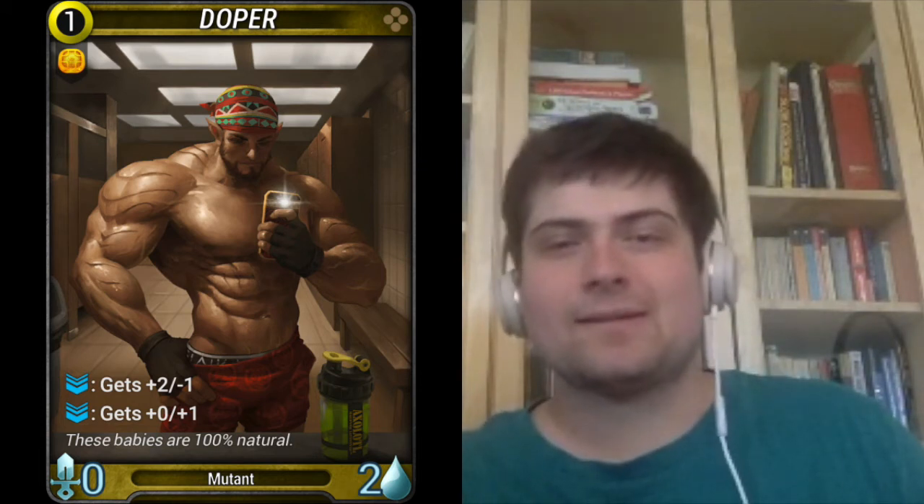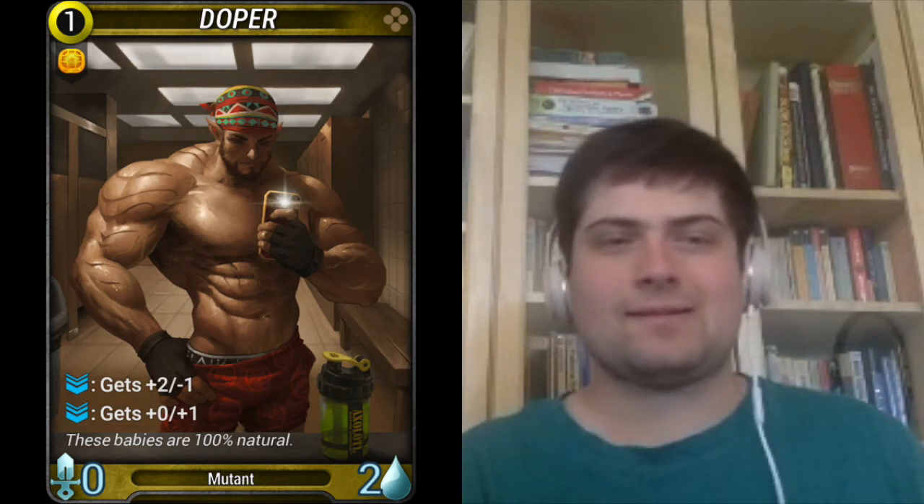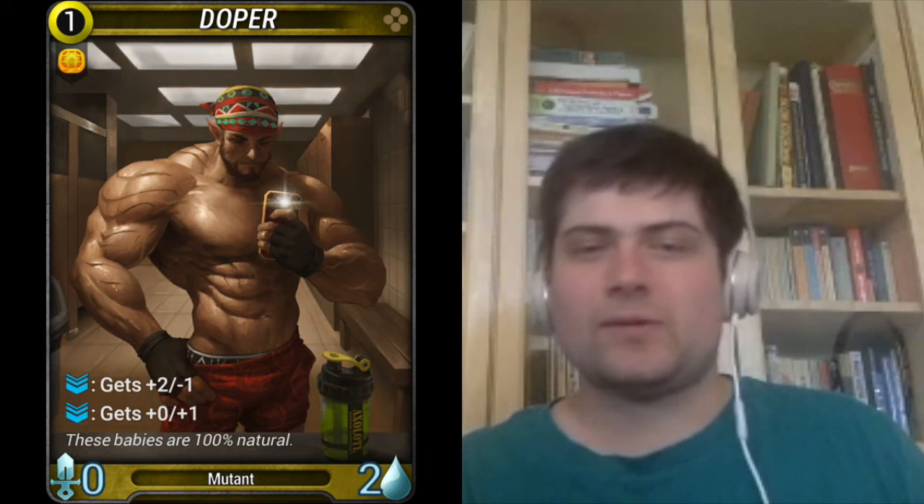An interesting 1-drop. I think it's worth comparing this card to Golden Axolotl, another common yellow 1-drop. Axolotl has 3 base stats, which is technically 1 more than Doper. However, Axolotl is less versatile, only getting a health stat boost, and only when you burn a card — which has drawbacks.